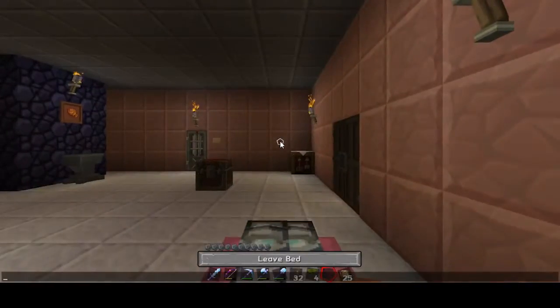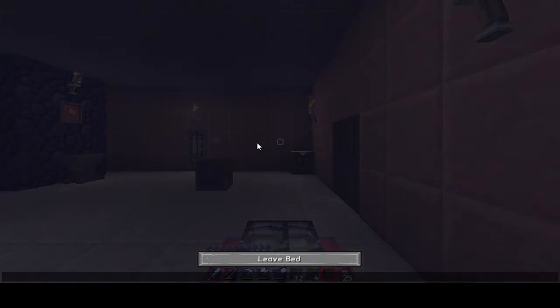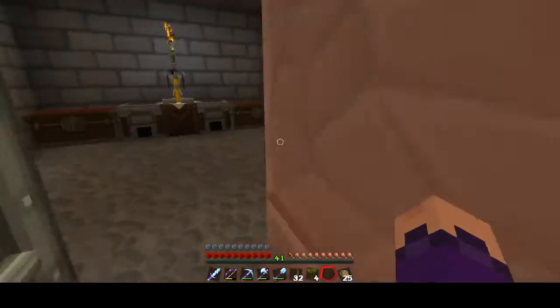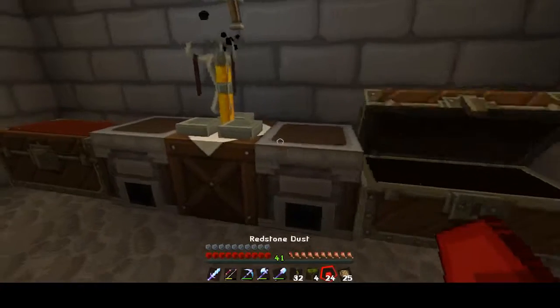I'm gonna die - okay let's go to bed. There we go. Let's see what we have in here, anything to build with. Oh yeah, I was gonna try to see what I can do with redstone, because redstone - I have a lot of it. Let's just mess with the enchanting redstone.